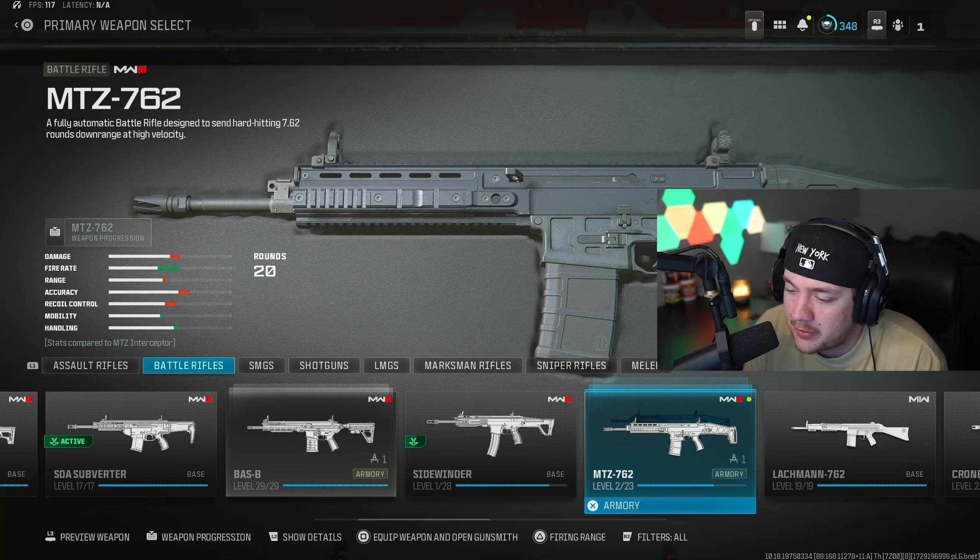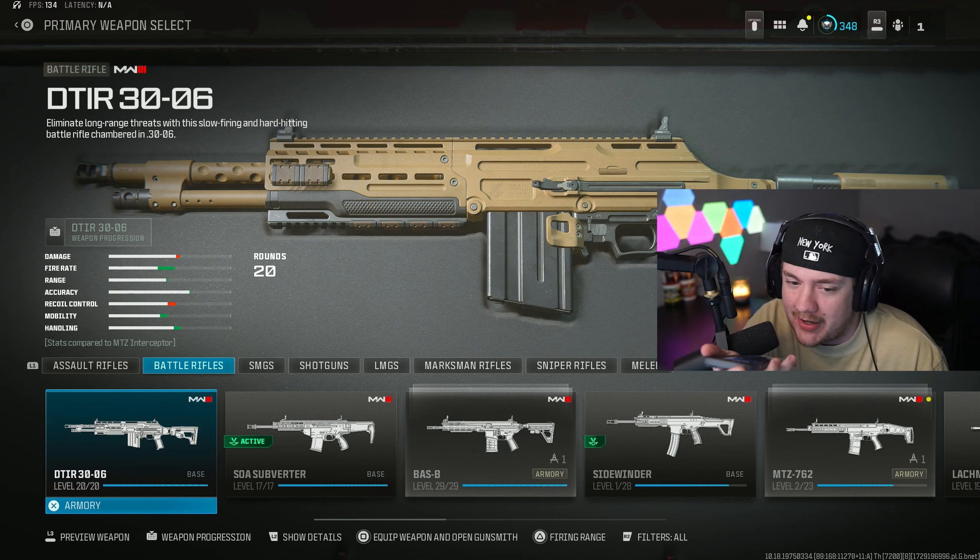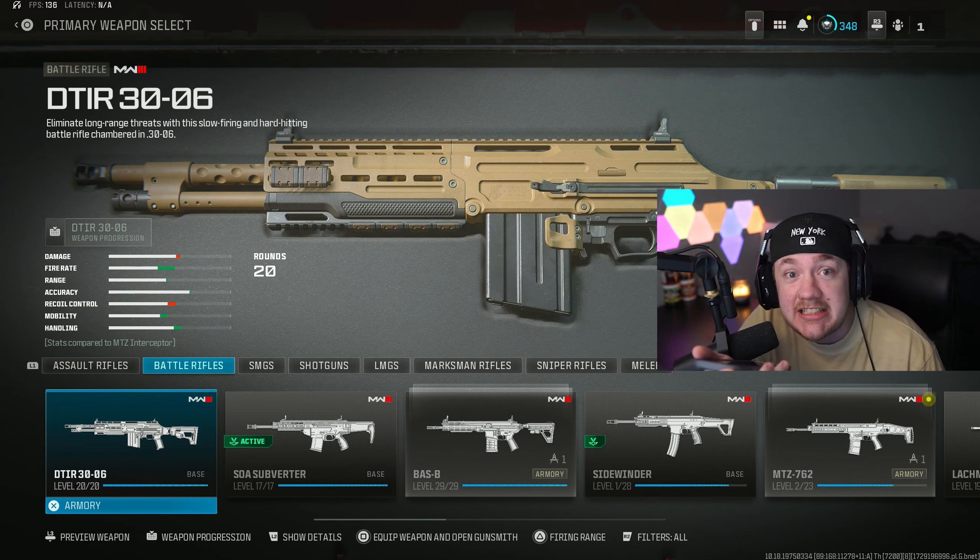Okay, how many battle rifles are there though? 1, 2, 3, 4, 5 — there's only 5. Hey Siri, pick a number 1 to 5. That would be 1.